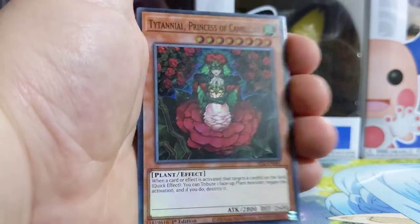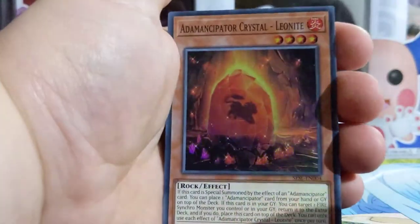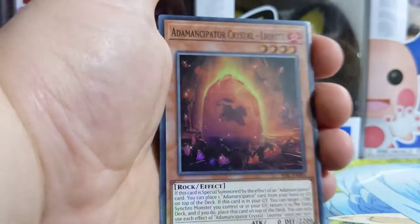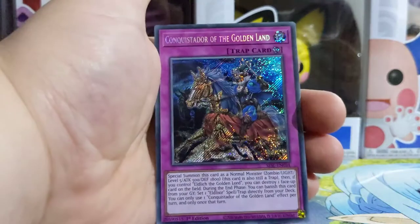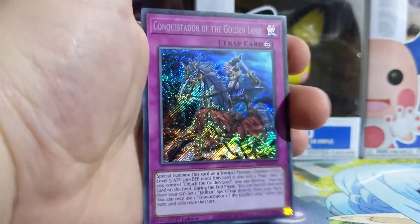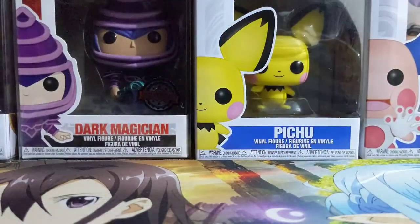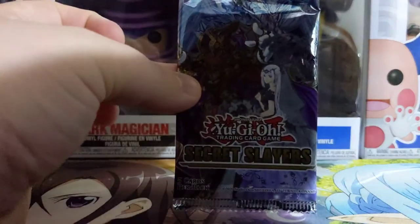Titanial Princess of Camellius — that's pretty sick. And we got... I don't even know how to pronounce it. Admincipator Crystal Leonite? I think that was pretty good. Funny enough, I'm a Leo. Anyway, continuing on. Consetidor of the Golden Land — look at that, beautiful Secret Rare card. I don't actually know if this set has all Secret Rares in it, but it could, which is pretty sick.